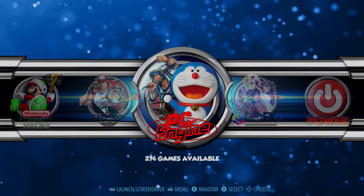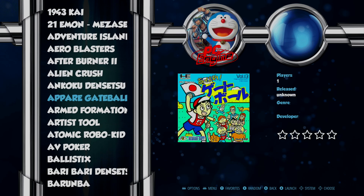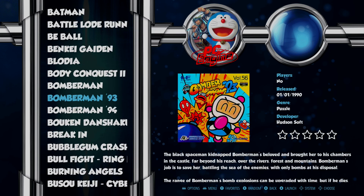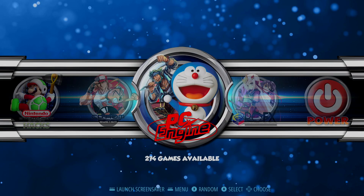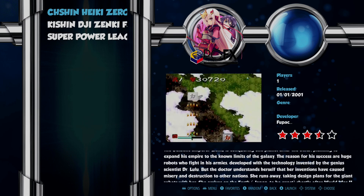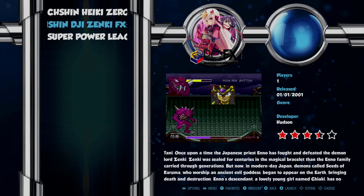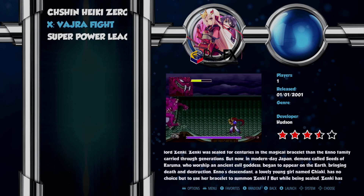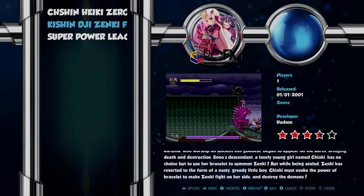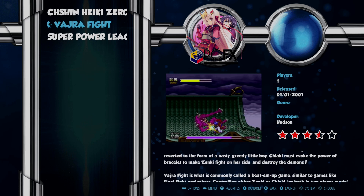Up next we have our PC Engine section with 274 games. These are games that are already playable on the Raspberry Pi 3, but it's good to have everything all on one image. After that, PC FX — this system is not playable on the Raspberry Pi 3. A very standout title is what I call Zenki for short; it appears it's based off an anime. I've played it a few times on stream and highly recommend checking it out — make sure you enable six-button support.